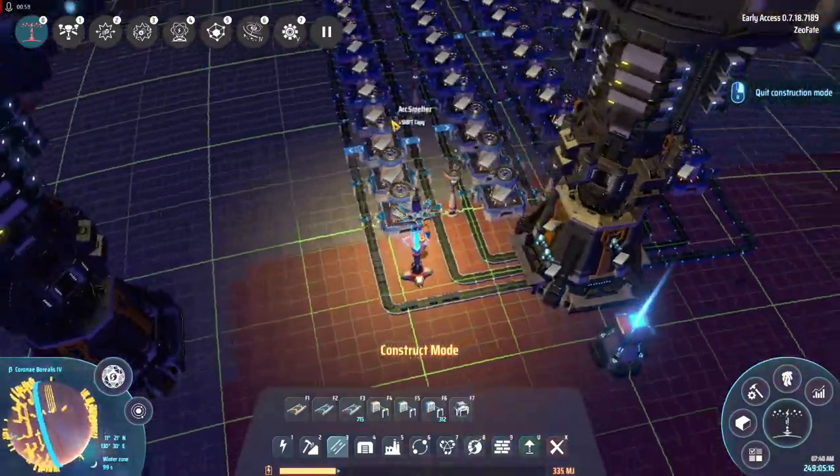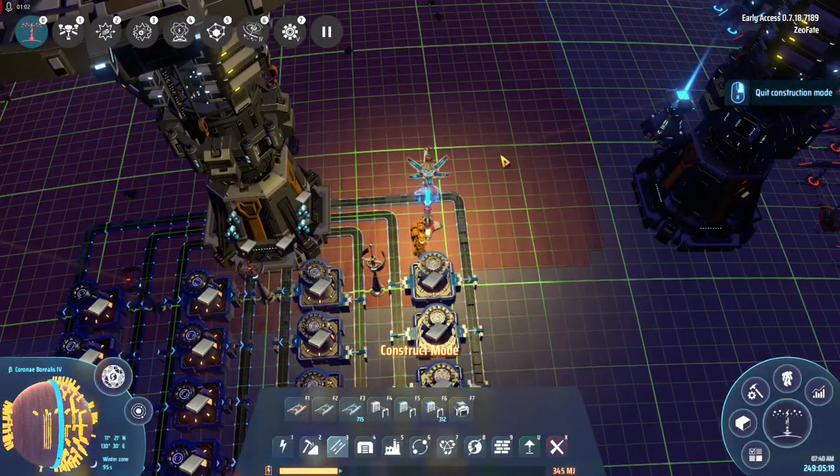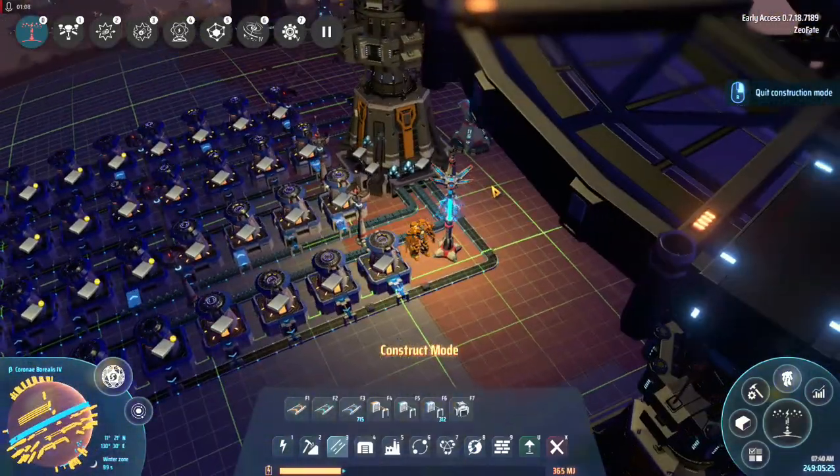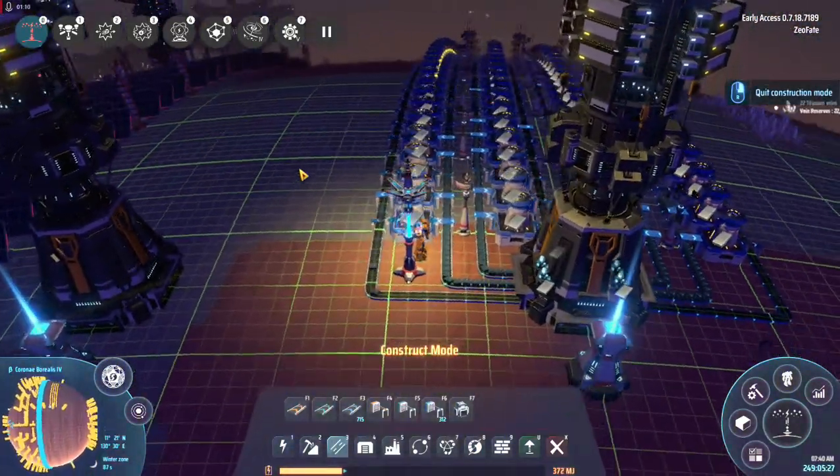So — titanium, copper, iron, coal — basically what's going to happen. This is the first of the base resources I've got set up.